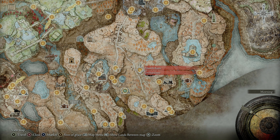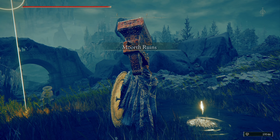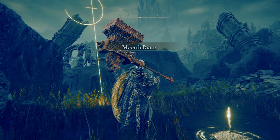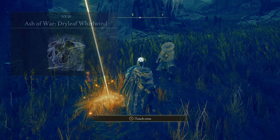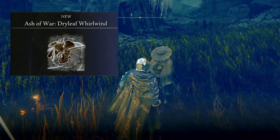The next step is making your way to the Moorth Ruins, not so far away to the east. There you'll meet this guy, Dryleaf Dane. This guy is the monk. It doesn't look like a monk to me, but this Ash of War hinted that he was indeed who I was looking for.